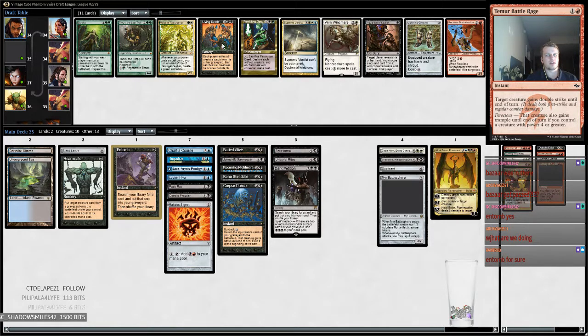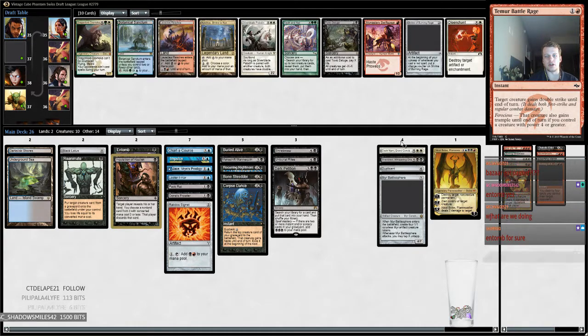Do we take Living Death or Inquisition? Probably Living Death — I kind of want to take Living Death. We don't have a lot of big fatties, so maybe we need to take fatties. Maybe we have enough ramp and just need the fatties. I kind of want to take Inquisition — it interacts earlier and I think we have the pieces to find our combo. I think I just want a little early interaction and another fatty.